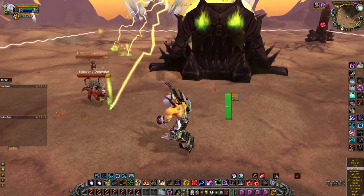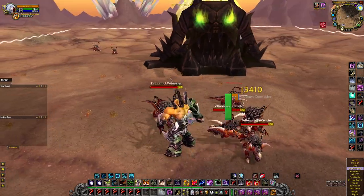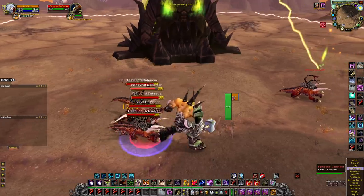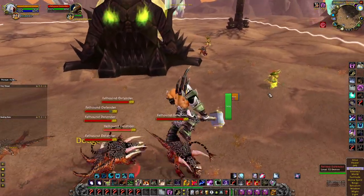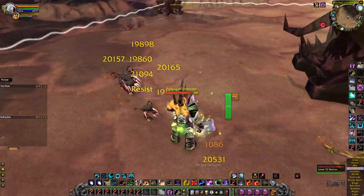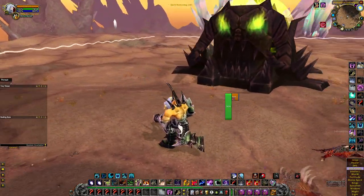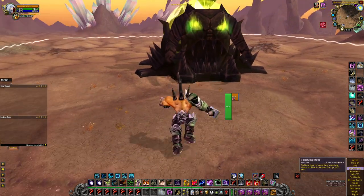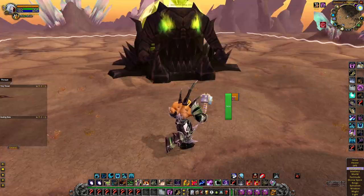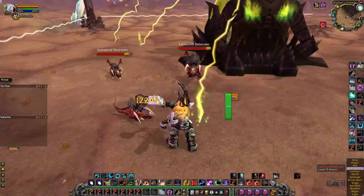We're going to get a decent sized wave here. The last mobs coming in are the ones we're going to use the charge ability on. You can use Fear if you need to, but you want mobs stacked up so the charge will hit all of them. Make sure we keep hitting the shield.